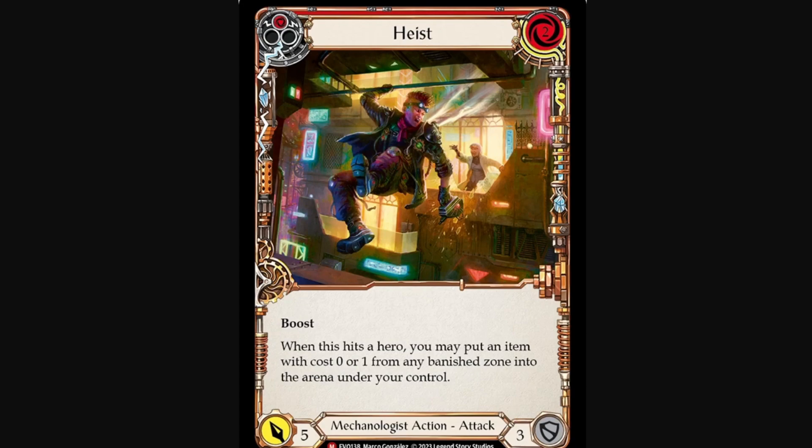It's a red that costs 2, attacks for 5, and defends for 3, and it says boost. When this hits a hero, you may put an item that costs 0 or 1 from any Banish Zone into the arena under your control. This card is good basically because it's one of the few cards, if not the only card, that allows you to recycle your items from your Banish Zone. New Dash allows you to just play them from the top of your deck, but you won't always be able to do that. Sometimes you have to sacrifice certain items in order to play your boost attacks to kill your opponent. Heist allows you to basically threaten a non-irrelevant on-hit effect, allowing you to reuse some of your items that you may have banished throughout the game.